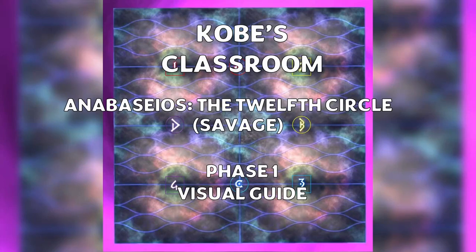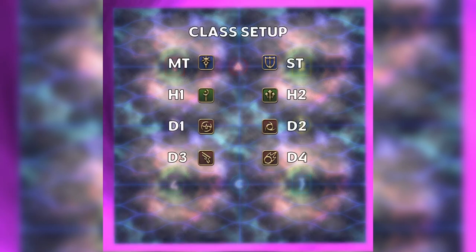Hello and welcome to Koby's Classroom, the visual guide for the fight Anabasios: the 12th Circle Savage, Phase 1. This will be our class setup for this guide. The macro can be found in the video description.